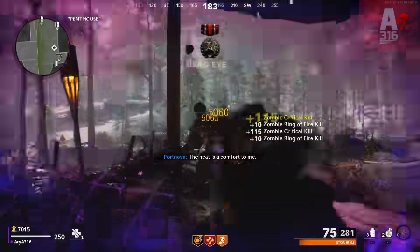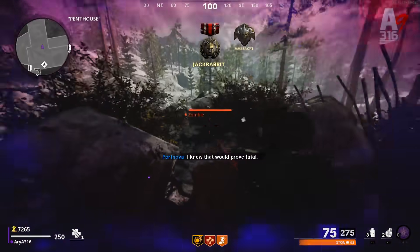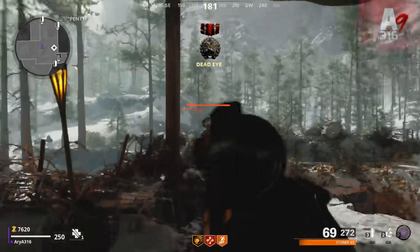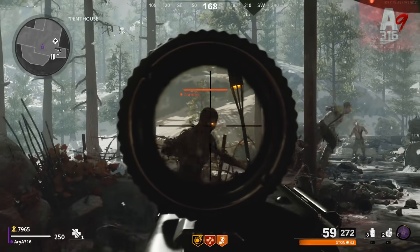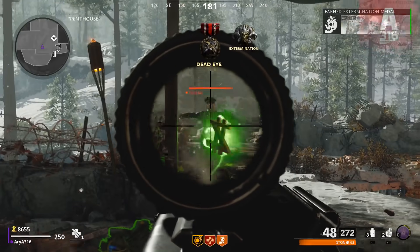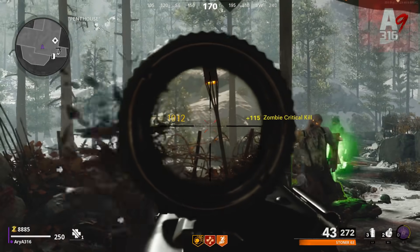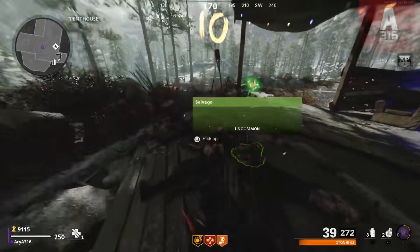But the game makes up for it in the later rounds — even in the 20s and sometimes 30s, you're still working on getting set up. With the old system in the 20s, points weren't much of a resource anymore. But in Cold War Zombies, you still have to think about and manage points in the later rounds, just like salvage, armor, and equipment. The game also lets you buy ammo, so even in the late game, points still matter — it's more balanced.